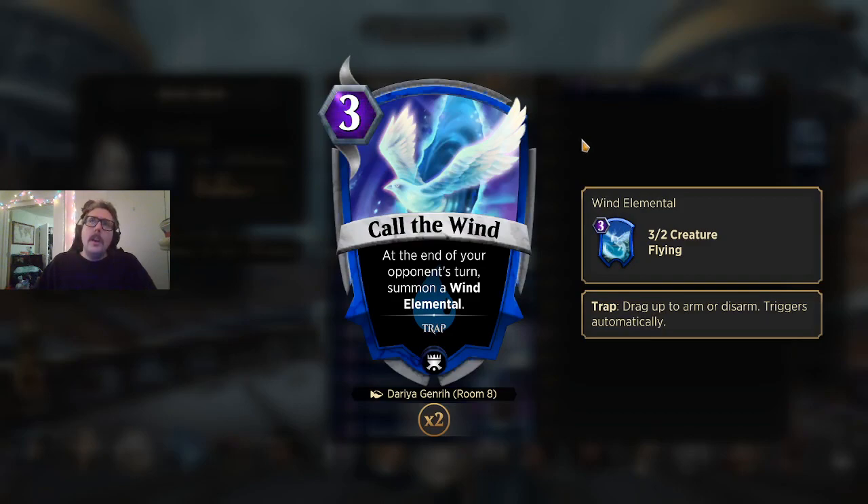Call the Wind — I've seen how powerful Worm's Wake can be. Even when it's telegraphed, being able to have a solid creature to attack with your following turn can be a huge tempo swing. Call the Wind is cheap enough for what you're getting, which is a 3/2 flyer. You can set up a turn where you go one-drop, one-drop, one-drop — or one-drop, two-drop — and play this on turn 3 when you know it'll help you draw that extra card. Very experimental — early stages for me testing this deck — but it makes sense with what we're trying to do.